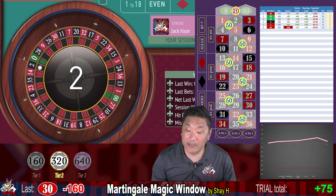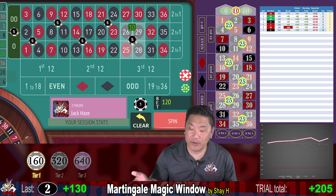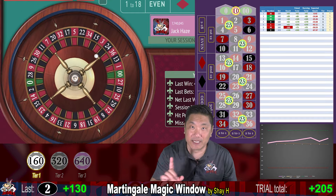Two — that's a big win. We win $130 and recover most of our loss from that $160 loss, then reset to level one. If we had hit zero or double zero, that would have only been a $40 win and we would not reset back to level one — we would stay at level two. But since we hit the big win, we're going to reset to step one.